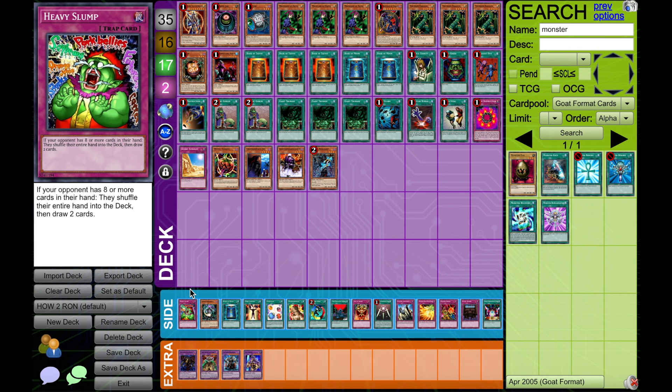Of course, we must start with Heavy Slump — the classic RON combo ridiculousness. If an opponent has eight or more cards in their hand, they shuffle their entire hand to the deck, then draw two cards. This card basically is like a safety valve for your Ronbow, because whether or not you complete your combo, if you activate this card you're going to end up with more cards than your opponent. If you're going to play this card, you're probably going to want a third Book of Moon, because it will really help with your defense since you're going to be passing the turn back to your opponent. Heavy Slump doesn't necessarily seal the game off — but it's something you want if you're just trying to have fun, learn the deck, or play a slower controlling build.